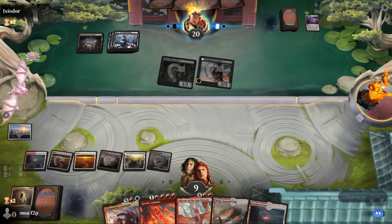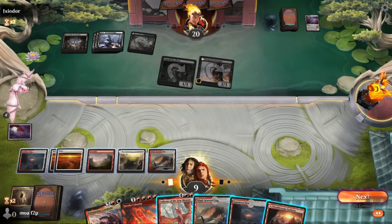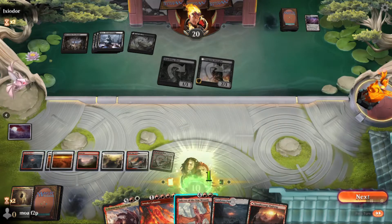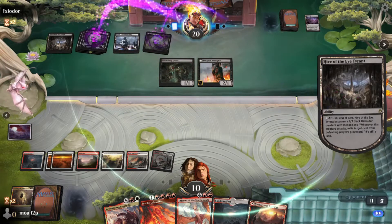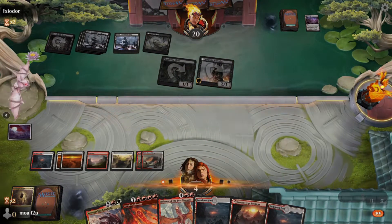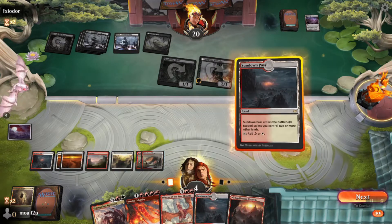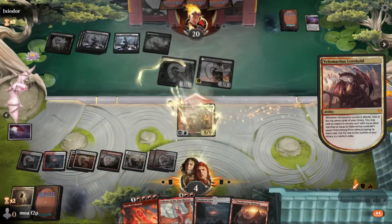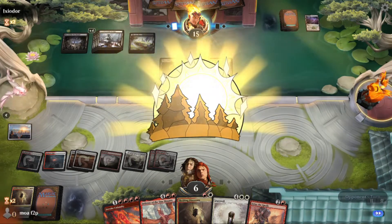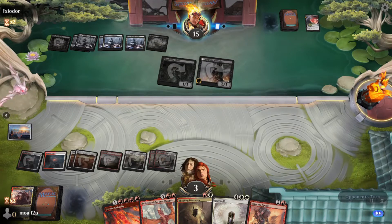No more discard — could just play a big creature or Invoke Calamity now that they have land six. Probably best to wait, hopefully they fire up the Hive and then I get all their creatures at once. Oh wait — I don't have enough red to play Invoke Calamity. That was a mistake! Okay, playing an untapped red now. I can play Invoke Calamity this turn — they probably have removal for Velomachus but I like that they can't do anything about it immediately since they only had one black mana.